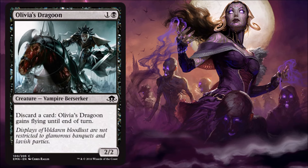Olivia's Dragoon — here's another small vampire for limited. Costs two for a 2/2, and it's a discard outlet, which is very important in the vampire decks and also for Madness and sometimes Delirium. It gets flying when you do that, so a nice little bonus evasion there — and that's about it.